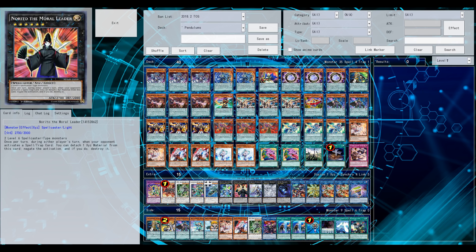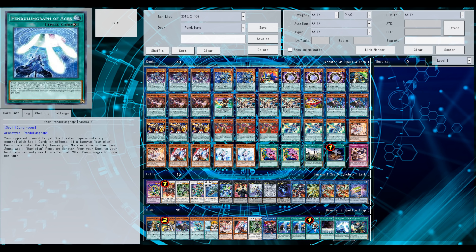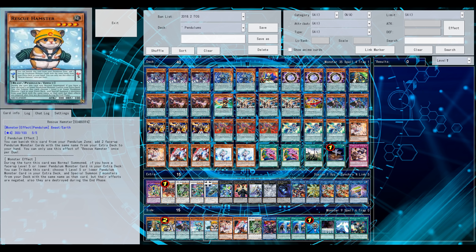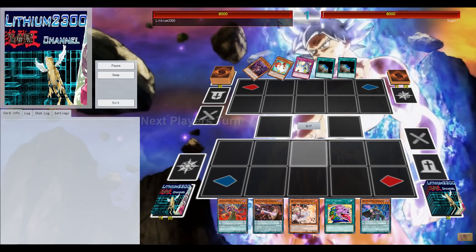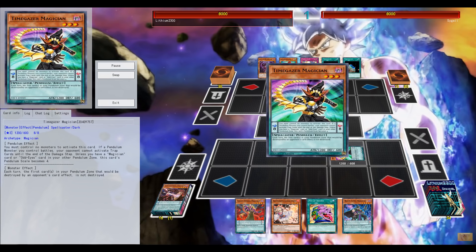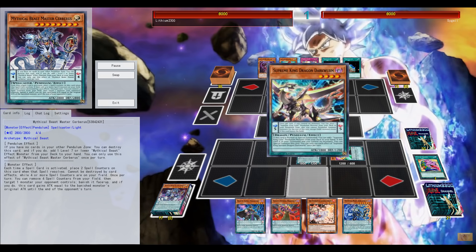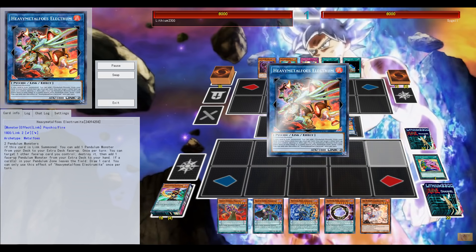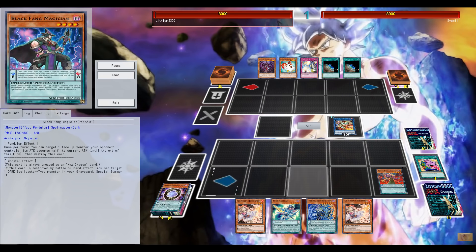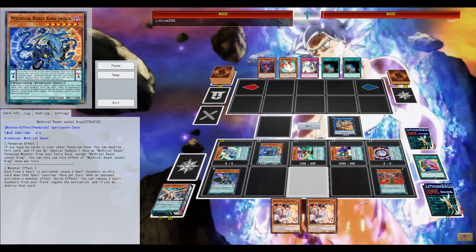The deck definitely needs work, maybe more hand traps — I think you still need those going into the new TCG format, especially with Brandish coming out soon. Pot of Desires is a bit iffy; I've seen builds with Allure of Darkness in the main deck, but Desires is in the main deck here. 40 cards. Going first, you should be going first — at least don't give your opponent the opportunity to establish his board. You want to establish your own board, and that's still the same philosophy with Pendulum Magicians.